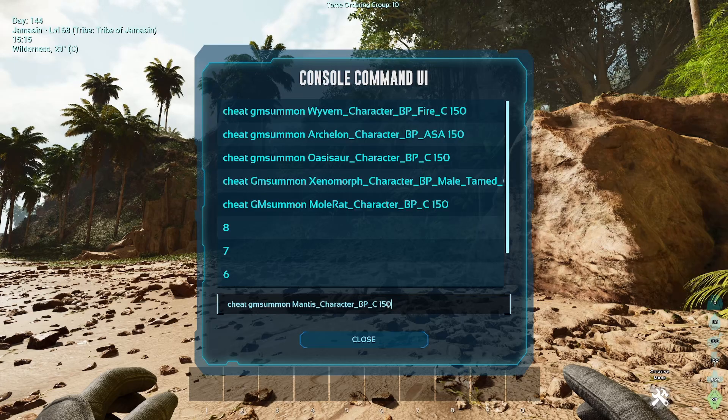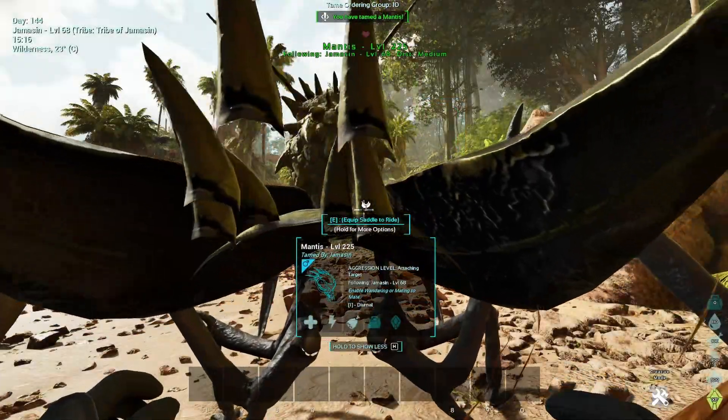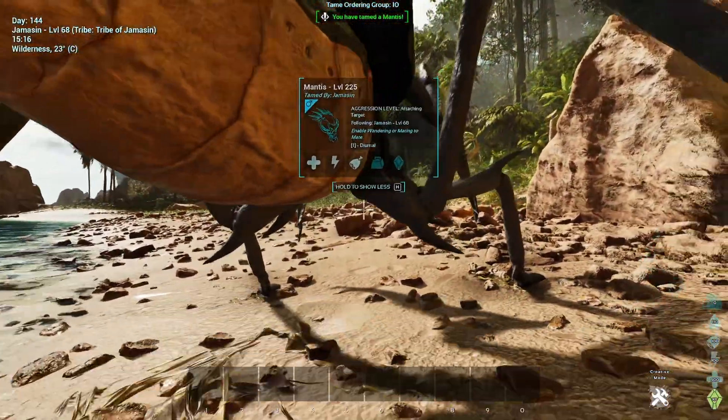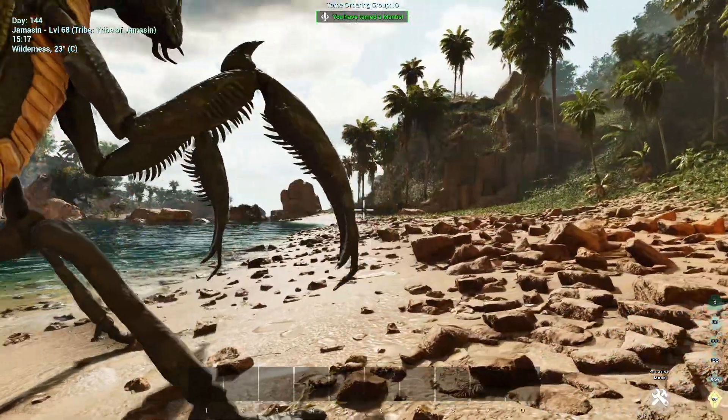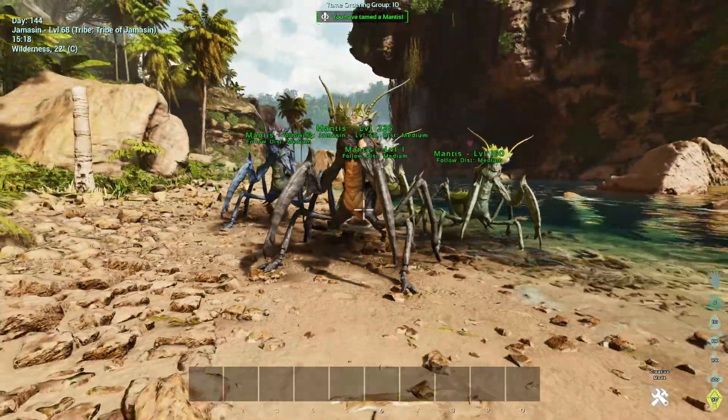So if there is a particular level you want, you're going to have to do the math, but just treat it like you're catching a normal one and put the right level for what you want. I'm going to spawn in this 225 by using a wild level of 150. Hit enter — it will usually spawn in front of you or on top of you. If you get stuck in it, just crouch to get your way out, punch it if you have to, or you can whistle it in a particular direction. It will be set to following you.